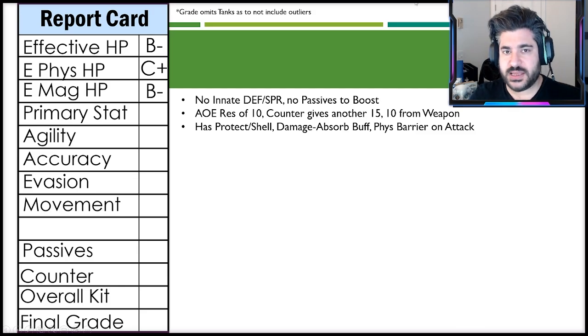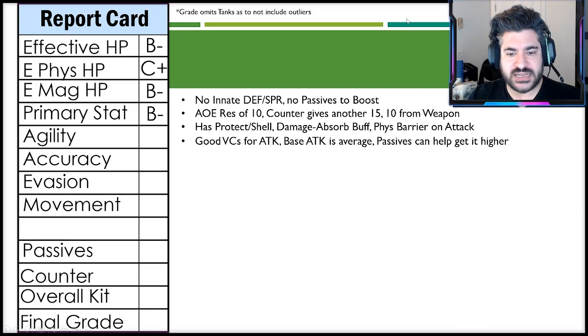On the rapport card, she comes in a little higher on the effective HP side — her health pool is decent. However, survivability is hard to quantify: there's no defense or spirit innately, and no passives to boost them. She does have 10 innate AOE resistance and 10 from the weapon, so basically 20 AOE resistance at all times, plus another 15 from her counter ability. She also has protect, shell, a damage absorb buff, and a physical barrier on attack.